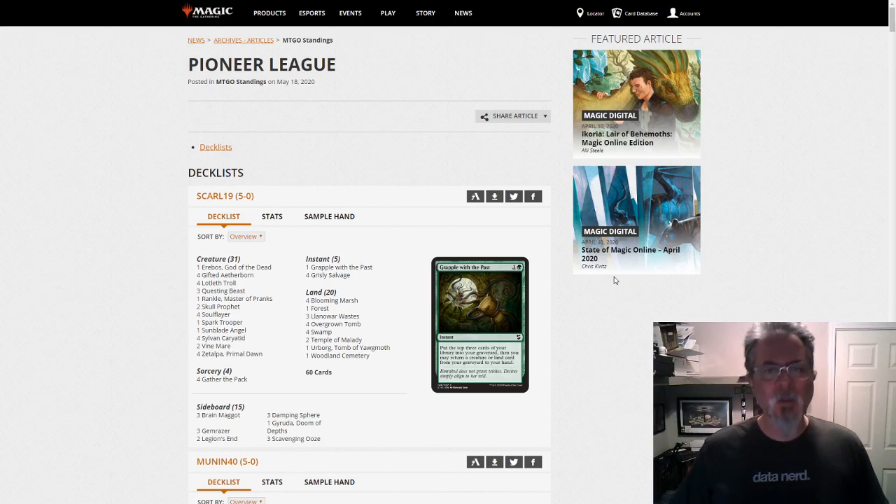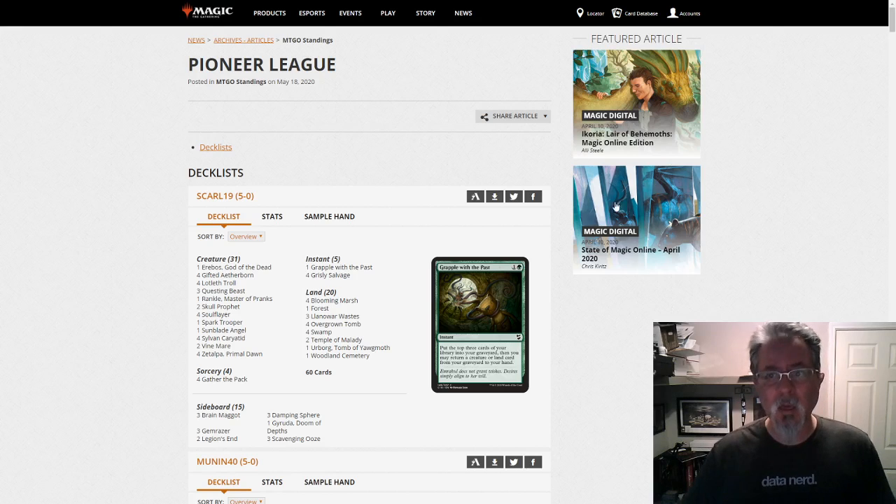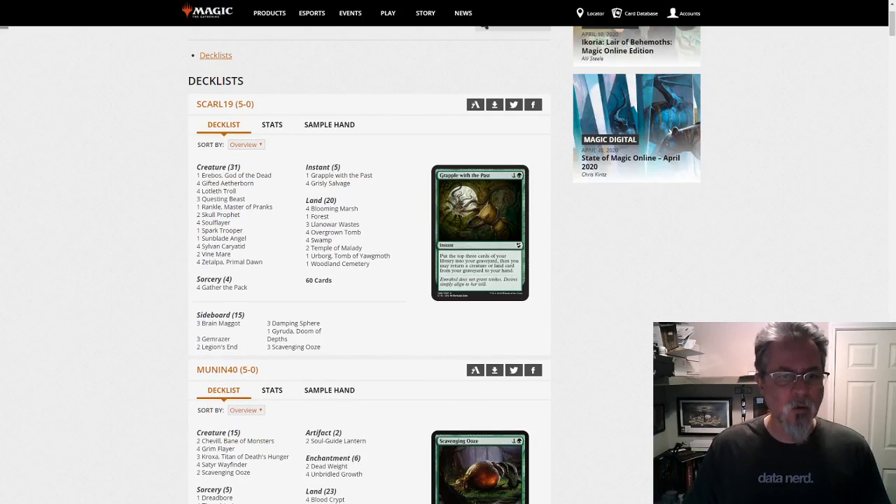There's a few little things in here that I found interesting. First off, 31 decks today. 30 of them with companions. The lone holdout was the one Lotus Breach deck that made the list. Other than that, everybody had a companion, so let's take a look. The first one I wanted to call out here is a new build from Eskarl19.